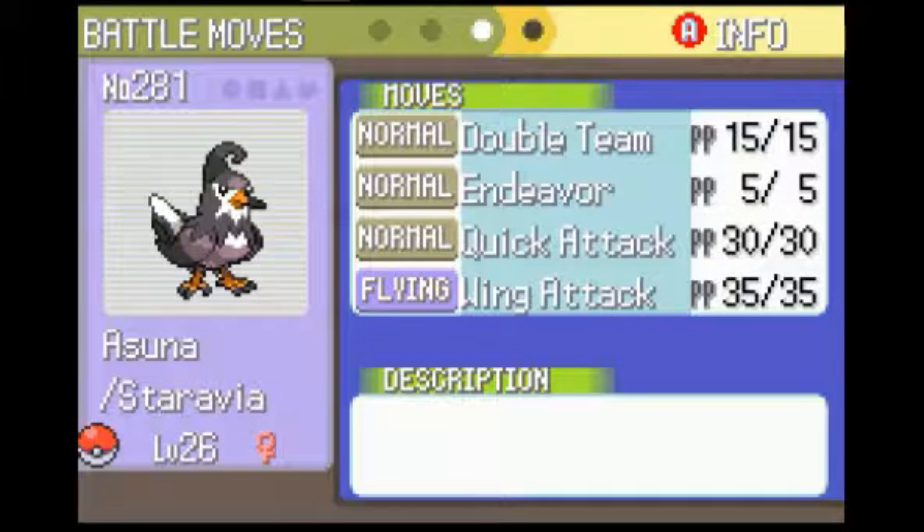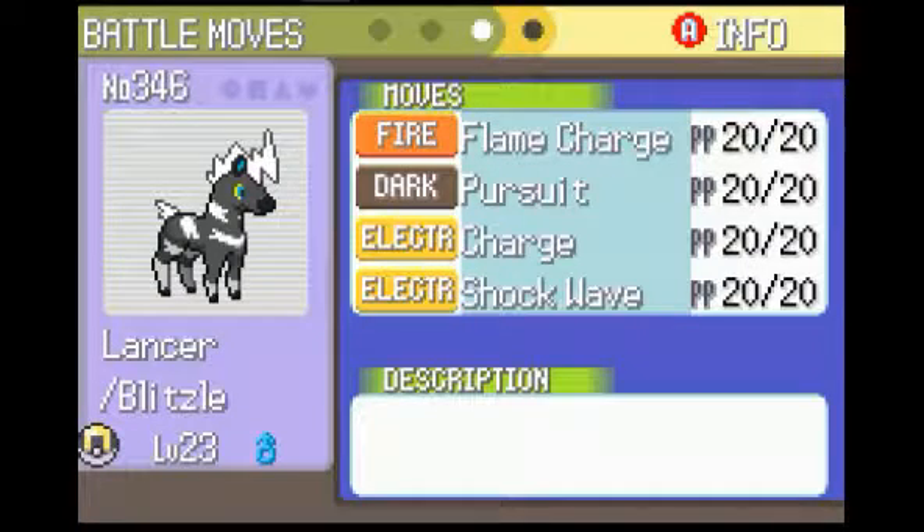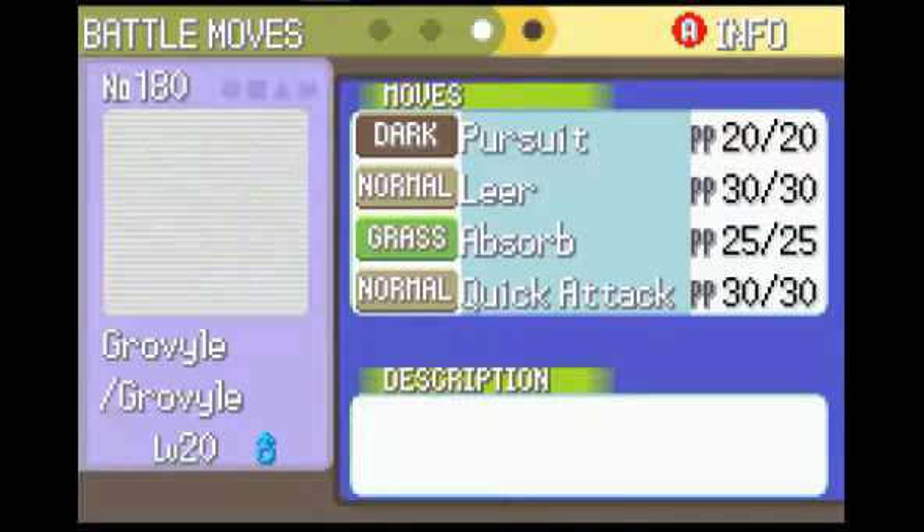Next up we have Asuna the Staravia at level 26 with the moves Double Team, Endeavor, Quick Attack, and Wing Attack. Then we have Croconaw with moves Bite, Scratch, Water Gun, and Ice Fang. Then we have Lancer the Blitzel with Flame Charge, Pursuit, Charge, and Shockwave. Then we have Groval with Pursuit, Leer, Absorb, and Quick Attack.